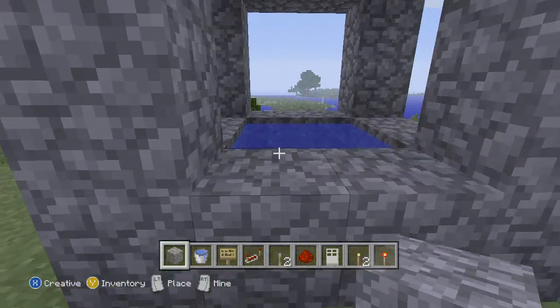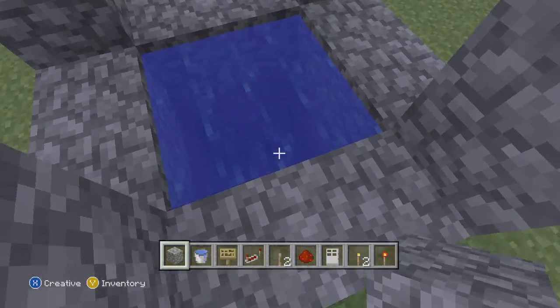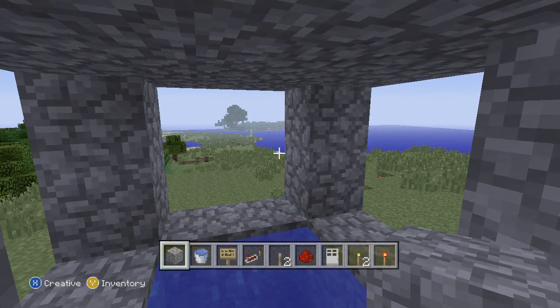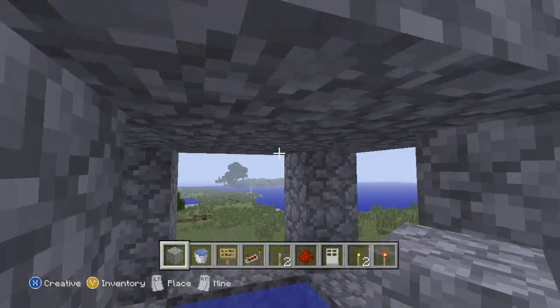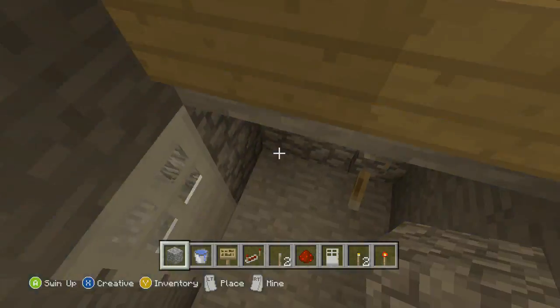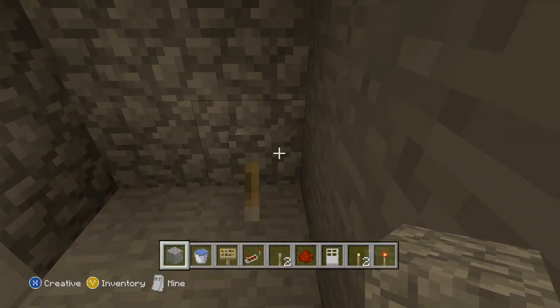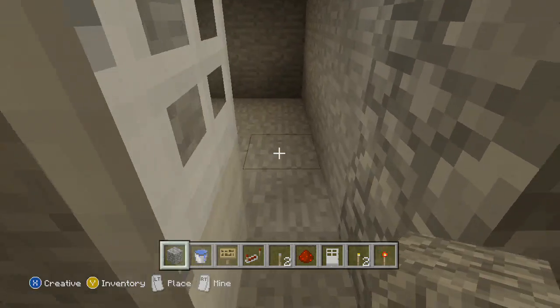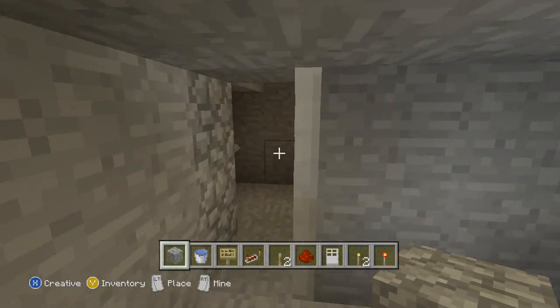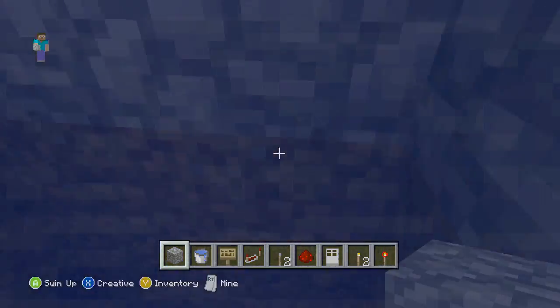I'll give you a quick look at what I did. Nothing super special — this is probably one of the easiest things. All I did is build the well, you see the water, and then you just drop down. You drop through the water, hit the switch, the door opens, and you go into your area. It's not super challenging at all.